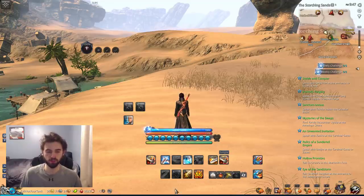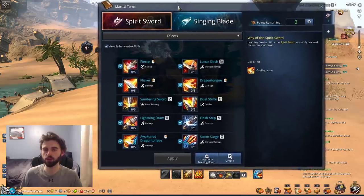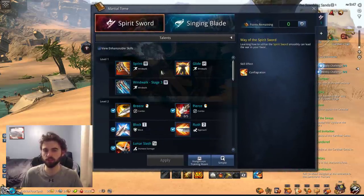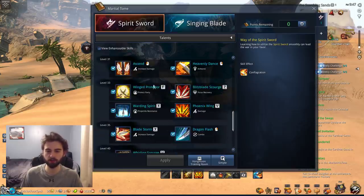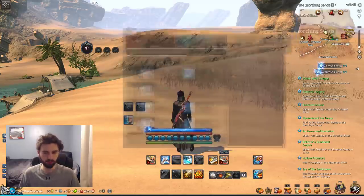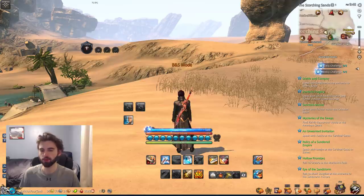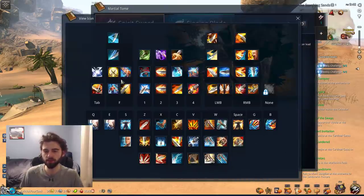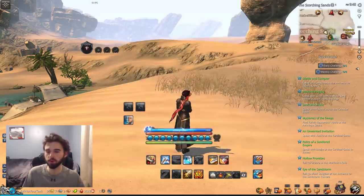We're now on a character that's progressed to level 55, and there are a few more systems to look at. The first is the K menu — the Martial Tome. In the Martial Tome, if you uncheck the view enhanceable skills option, you'll see all the different skills you've unlocked with their associated unlock levels. You can also toggle simple mode with Shift+F3 — simple mode makes your right mouse button do your main DPS rotation automatically. In regular mode a view icon shows every skill associated with every button. You can also access the Hongmoon Training Room at any time by going to the K menu or pressing F12 on your keyboard.